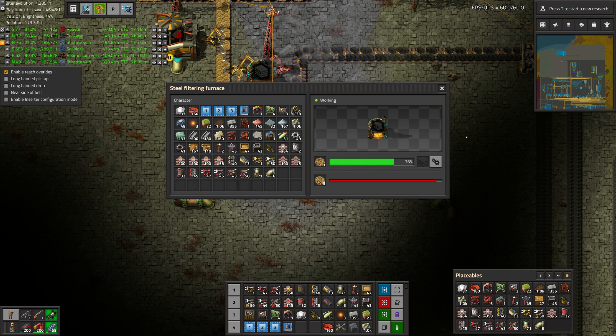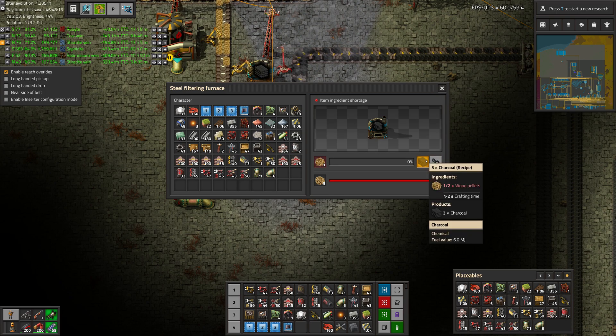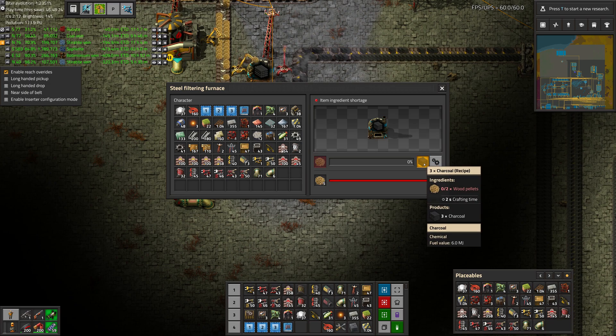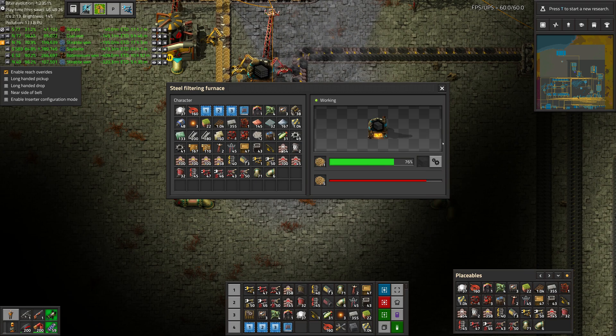Since each piece of fuel we're going to be storing is 6 megajoules, we just divide 64,800 by 6, which gives us 10,800. So in other words, if our factory is running at full blast and we're powering it with charcoal, we'll need 10,800 pieces of charcoal to power the factory.